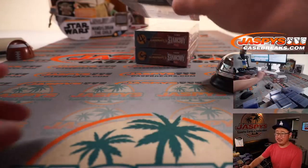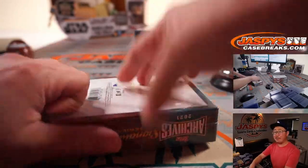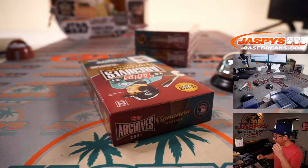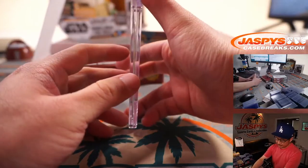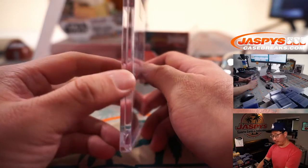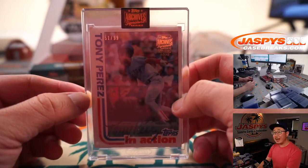Jake, box three. And the next five-box break of this is from a fresh case, so get in on that on JaspiesCaseBreaks.com. Brand new release, just came out today — Retired Player Edition. Here's Tony Perez in action. 51 out of 99.